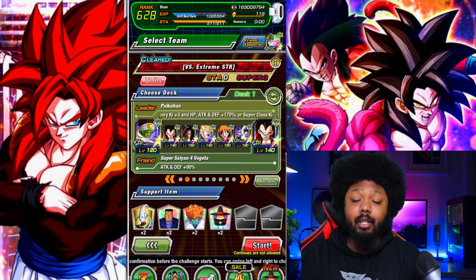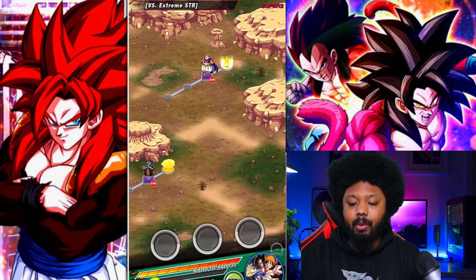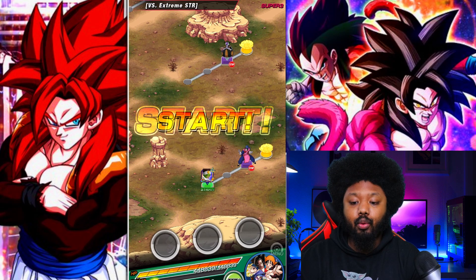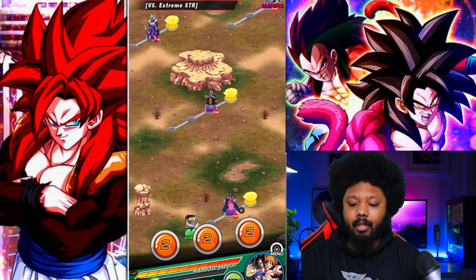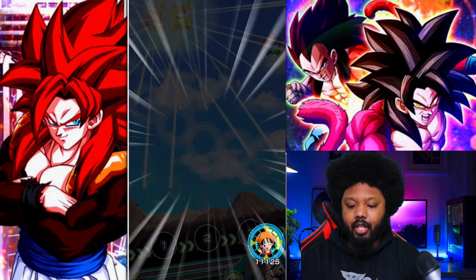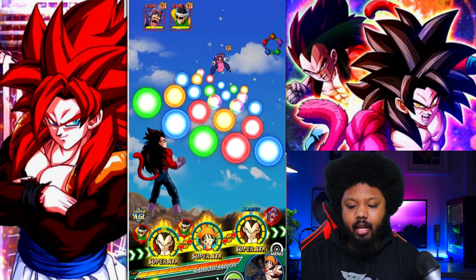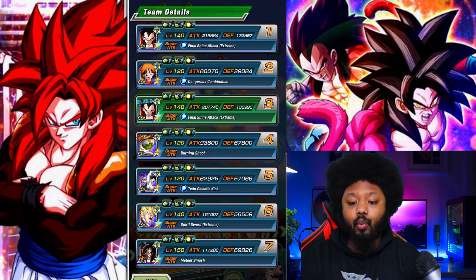Luckily I was able to find a rainbow friend unit, which is actually very very good. We are going to see how well we can beat this event. This event is still very difficult, so here we go. We are facing only 2 enemies, not that many, so this should probably be an easy run. We do have double Vegeta on the same turn, which is actually not that bad.